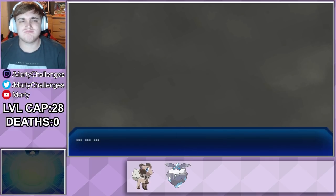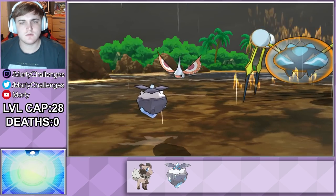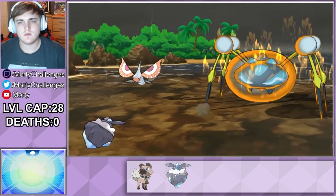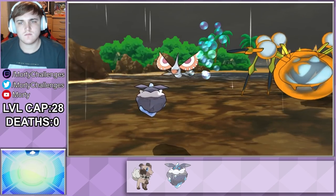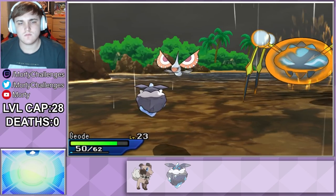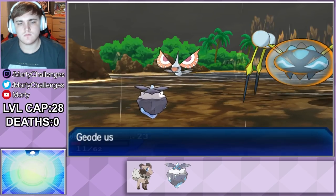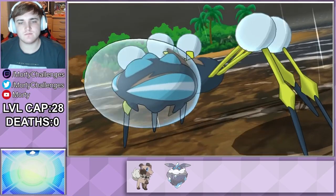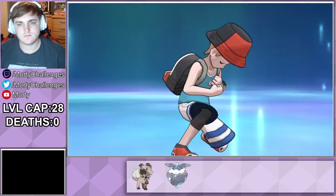This does allow us to bring in Geode safely, but it brings in a Masquerain alongside. Masquerain decides to use Tailwind, meaning after this turn the Araquanid is actually going to be faster than us. Even though we do okay damage to it, it does a lot more to us. Thankfully, we only need one more Smackdown to take it out. We do get knocked down to the red, but Masquerain can't do too much against us and we're four times effective, so we take it out and win this trial.